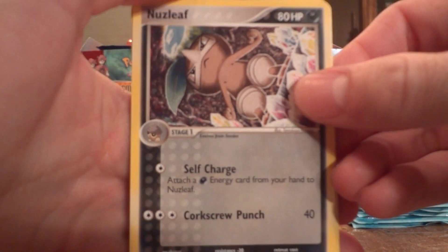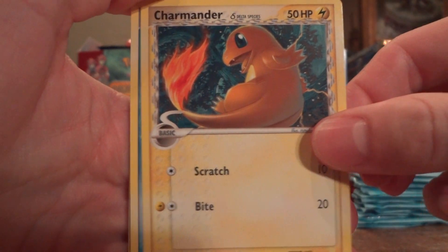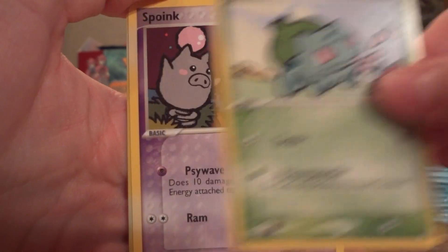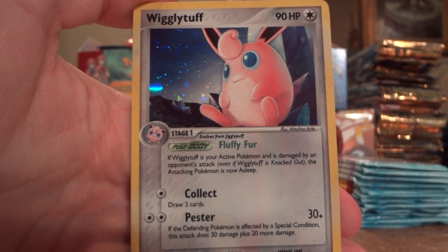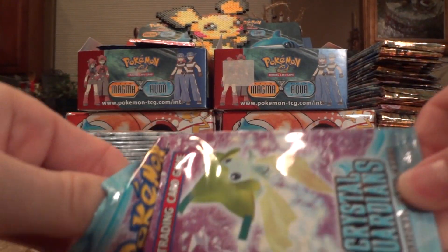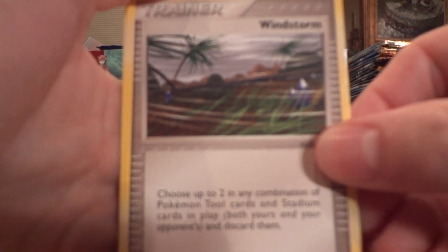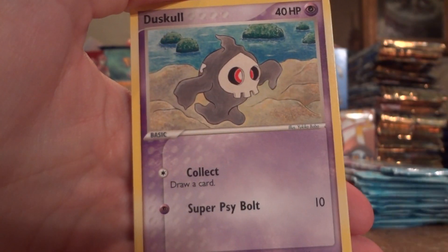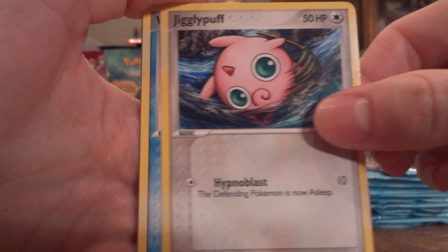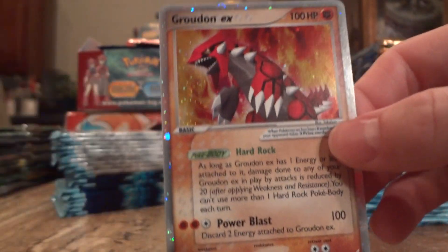There's also some pretty nice EXs in this set, hopefully I'll get a few of those as well. Nuzleaf, Wartortle, Mudkip, Charmander, Lotad, Bulbasaur, Spoink, Jigglypuff — and here's the other type of holo — Wigglytuff, Windstorm, Combusken, Duskull, Bulbasaur, Jigglypuff, Wingull, Potion, Charmander Reverse, and a Groudon EX — very nice.